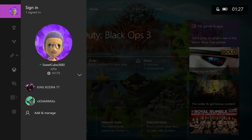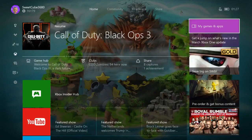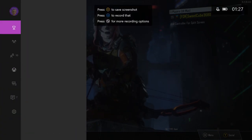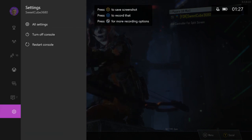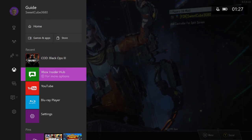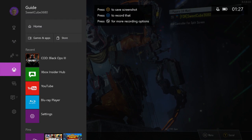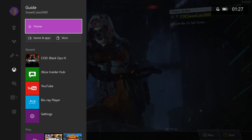The next feature is the guide. This is not a separate feature but part of the update — basically it's a one button press now, you don't double tap anymore. Just one button press and you get the guide. You still have all your stuff like friends, messages — it's exactly the same, nothing's changed. The guide is like your quick access bar, so you really don't have to go back to the home menu anymore because everything you need is right here.